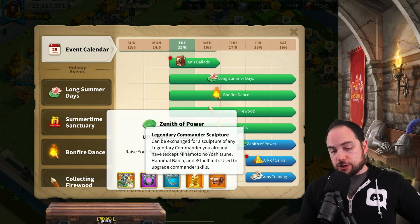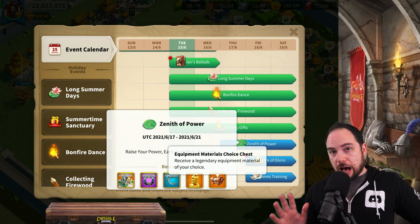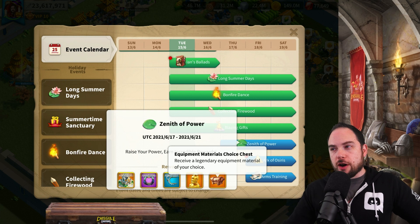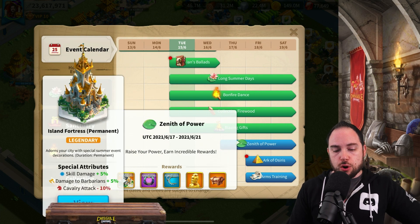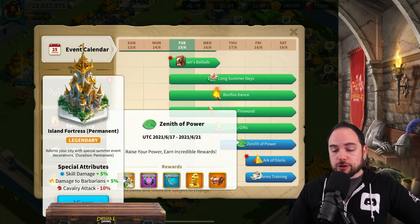There are also some legendary commander sculptures and material crates at the very top. This is one of the most harrowing events to try to win — it is a cross-continent event where you are competing against eight kingdoms. You probably need north of 30 million power gain, depending on your continent, to get a top 10 or top 20 placement to earn one of these permanent city skins. Trust me, it's harrowing.